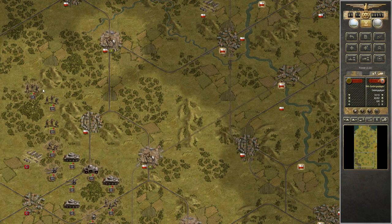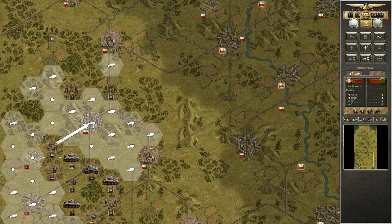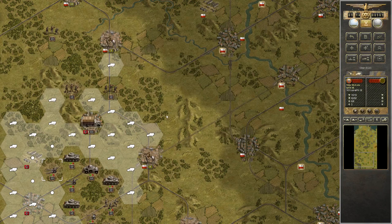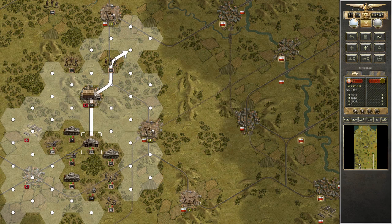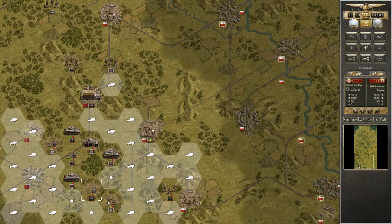Got to move the infantry up and do some scouting. There's a lot of forests and some mountain hexes coming up, so I want to make sure I'm not going to have artillery get caught out. Due to the terrain, I actually can't deploy my artillery right now. I'm going to have to move up all of my armored units and get them out of the way. Then I can start shifting the artillery. I would like to take two of these objectives on the first turn if I can.